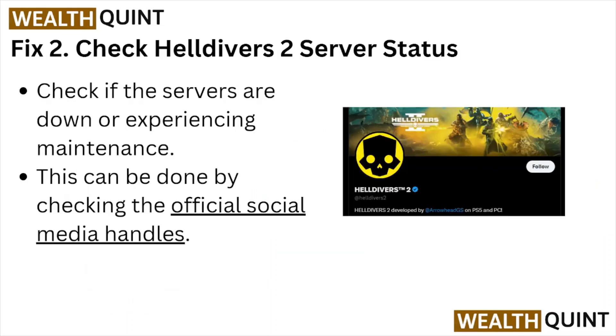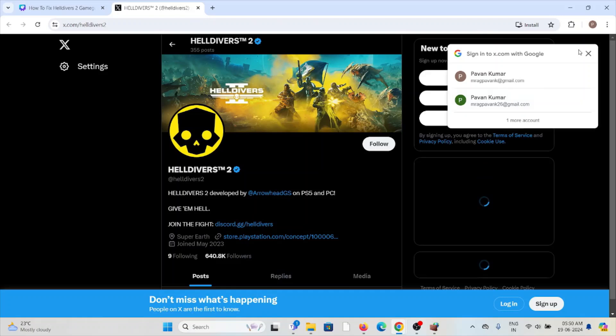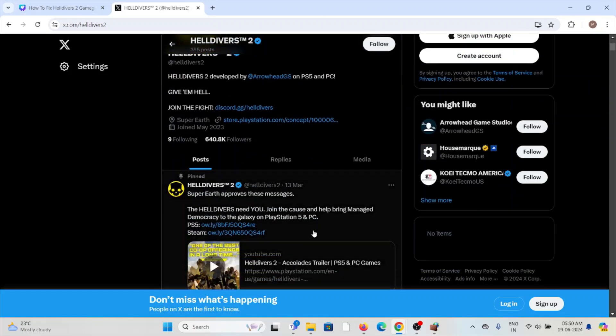Fix number two: Check the Helldivers 2 server status. Check if the servers are down or experiencing maintenance. This can be done by checking the official social media handles — you can go to Twitter, that is x.com/Helldivers2, to check if there is any downtime or maintenance going on.